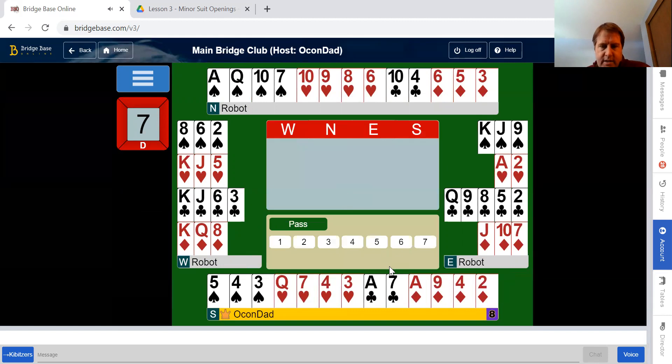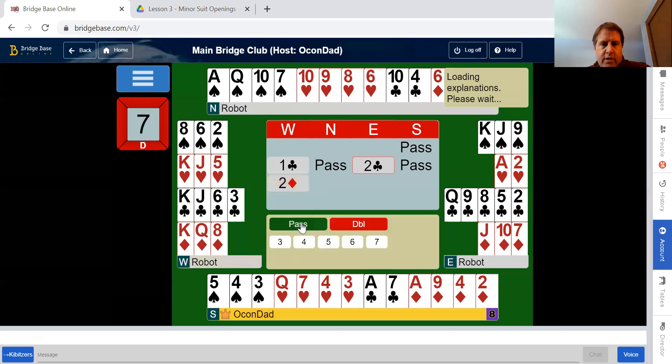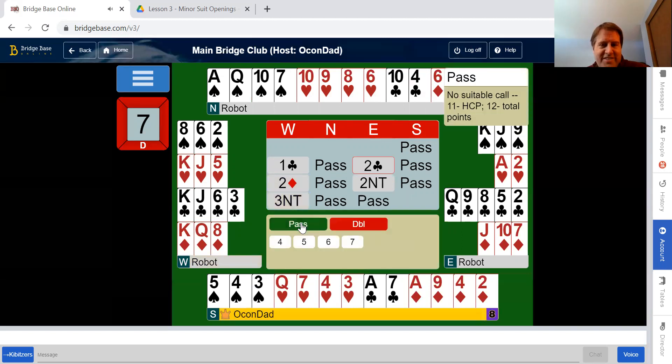Next hand: eight-ten, balanced hand — we're just going to pass. They open a club. Actually this is inverted minors, which we don't go into yet, so that's showing more points. They're trying to find no trump, which I'm a fan of, and they did find three no trump. They had club support but did not have a four-card major — that denies it — and they ended up in three no trump.